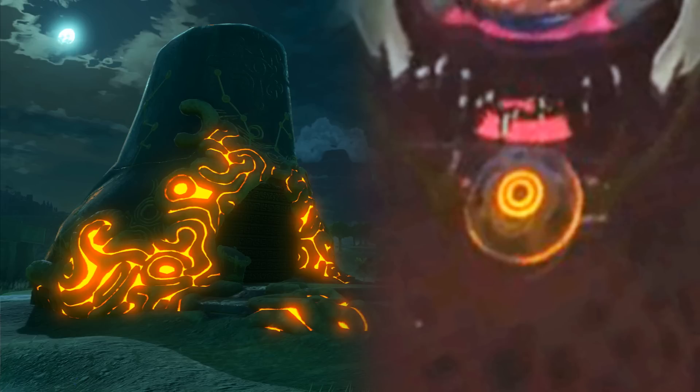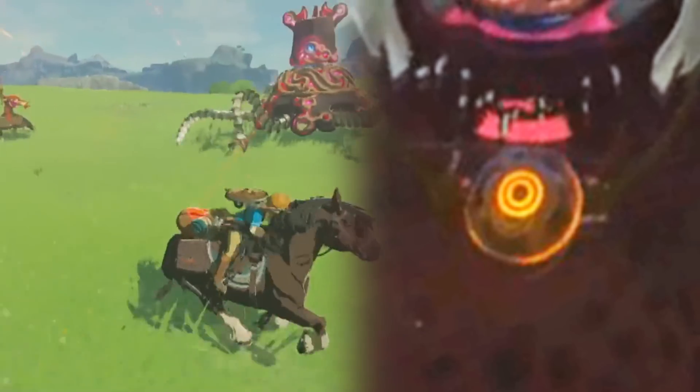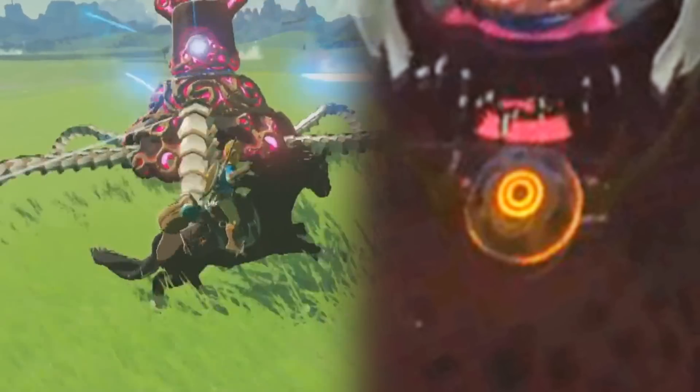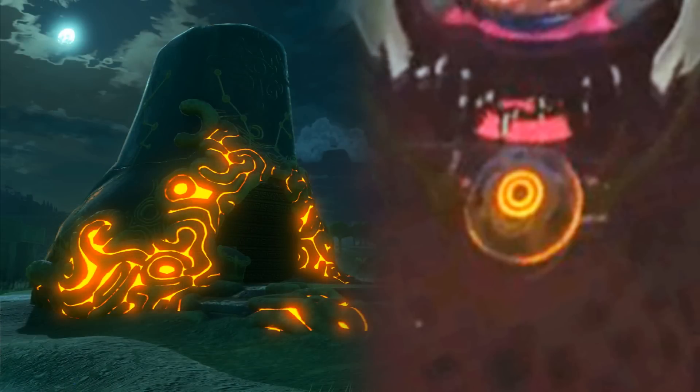What it wears around its neck appears to be at first some sort of simple jewel. But if you look closer, it's clear that it's a piece of Sheikah technology, similar to the Guardians and the Sheikah Slate, crudely strung around its neck. Originally, I thought that this item could be some sort of device designed to keep the monster under Calamity Ganon's control, since it's apparent that Ganon has used the Sheikah technology against Link in the form of the Guardians. However, the Guardians have a notable difference to other Sheikah tech — they glow pink, rather than the orange or blue of the Sheikah Slate and Shrines.